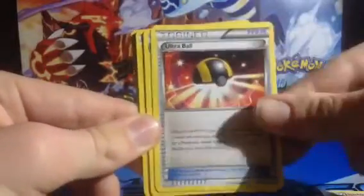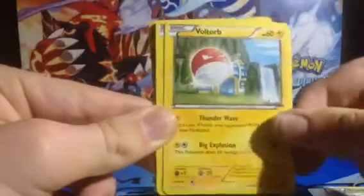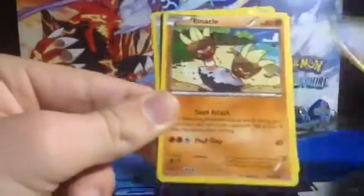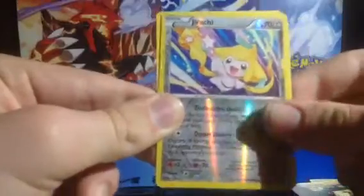So I got Fletchinger, Ultra Ball, Ninjask, Voltorb, Pikachu, Wharmpole, Bagon, Binocle, Reverse Jirachi, and a Binette.